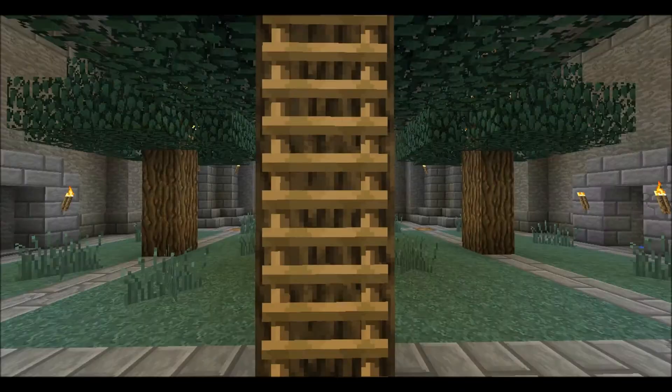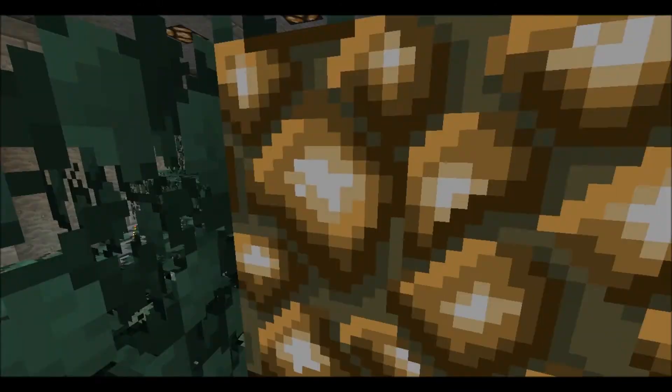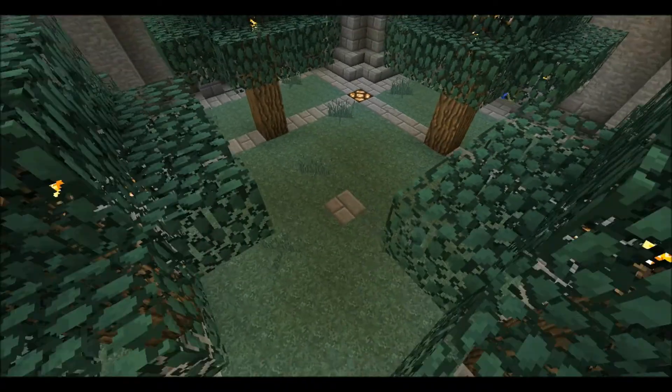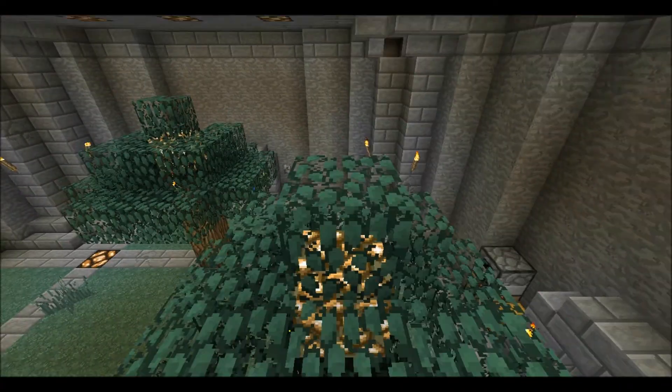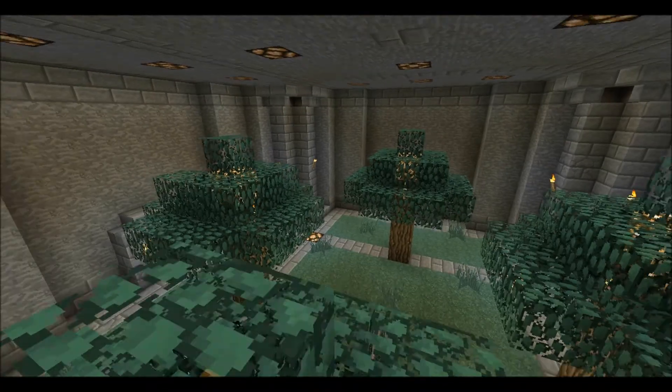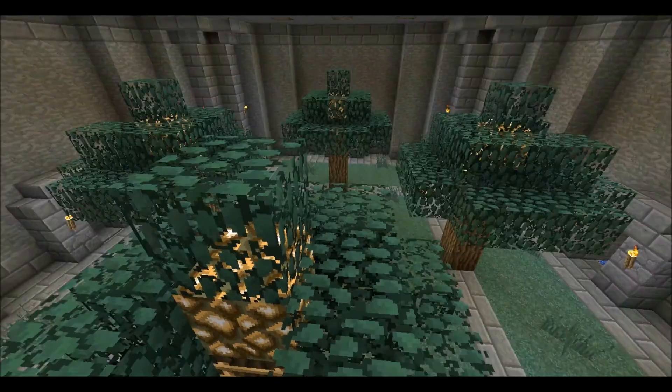There's a ladder behind every one of these that allows you to get up here. You can shoot down, you can get up here to get away from the zombies, whatever. I think that's it for the arena - well, the fighting area anyway.